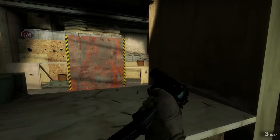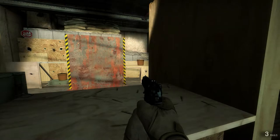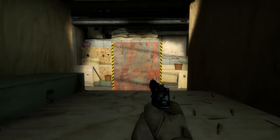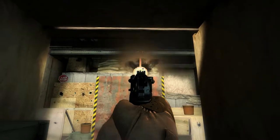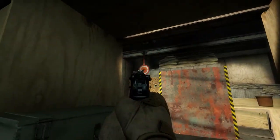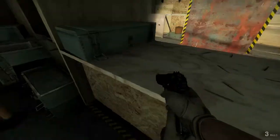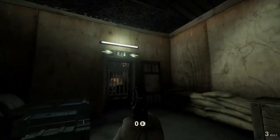Good. Now I'm gonna lower a moving target. I want you to hit it at least ten times as it's moving. You can try using your sights now. Good. You can operate a firearm. Congratulations. Let's move up to the next area.